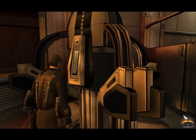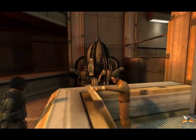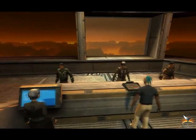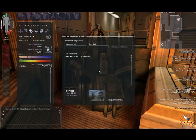And finally we have the apartment terminals. Here you will be able to purchase a wide variety of accommodations for yourself, enter the accommodations belonging to yourself or others, and enter your department's headquarters.